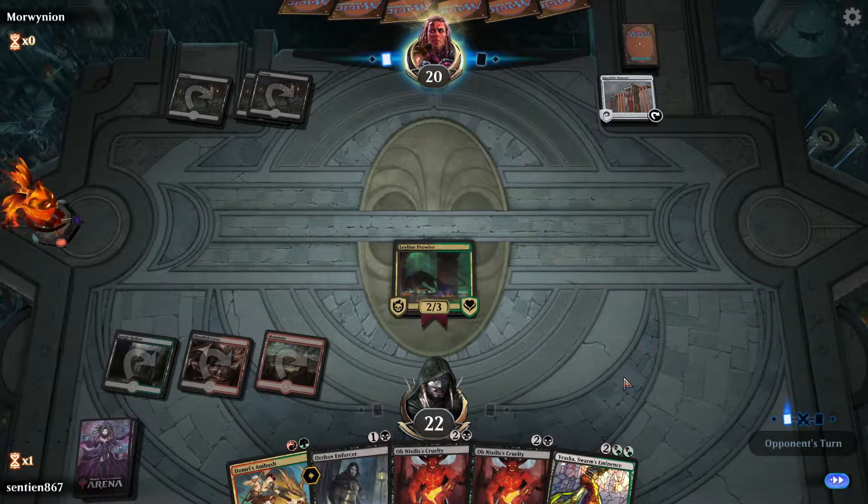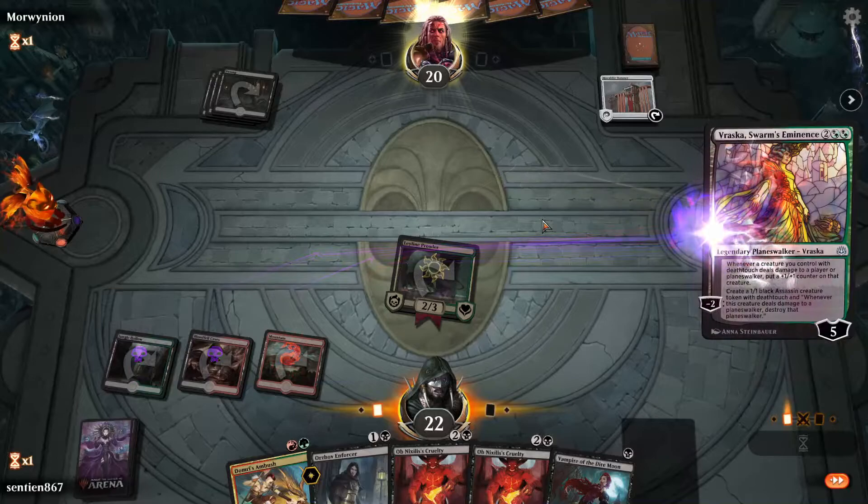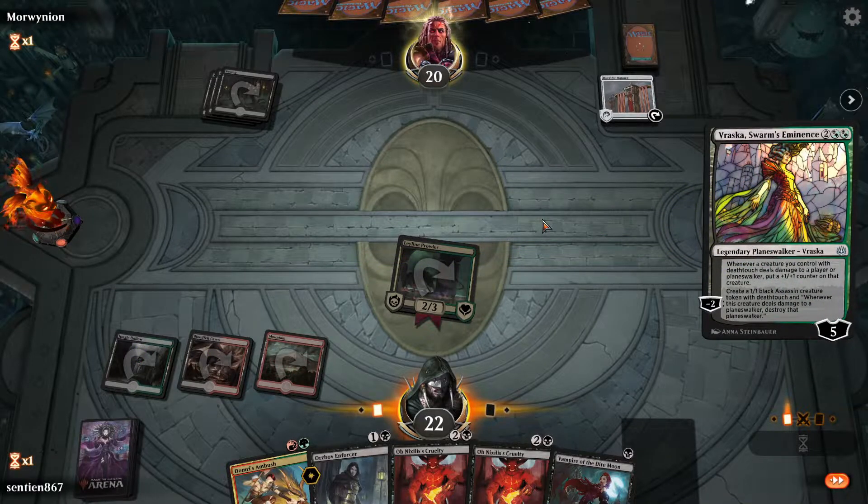Vraska, Swarm's Eminence comes very, very useful here. I would love to see an untapped mana here — it's kind of what I didn't want to see, considering that I would love to have attacked here, but that's okay. Next turn we can have Empire of the Diamond plus Oros of Enforcer down, plus our other creatures. I really like it.